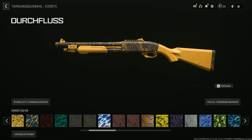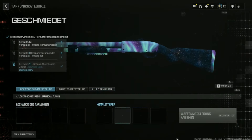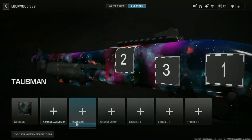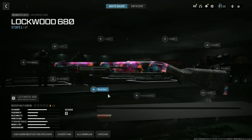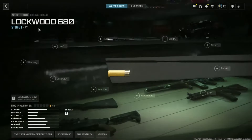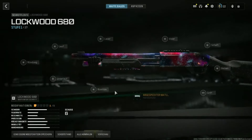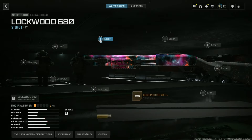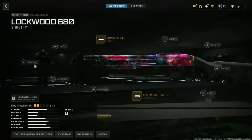We can select a Mastery Camo, for example this one. Then let's talk about Attachments — this is very crazy. You can select all attachments, and it doesn't matter which weapon level you have. This is a game changer because you don't have to level guns anymore. Also future shop bundles, guns, or something like that — you never have to level guns anymore.